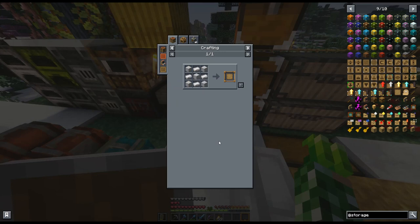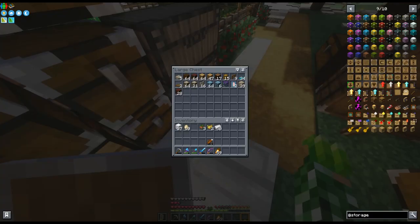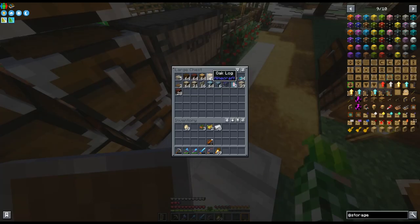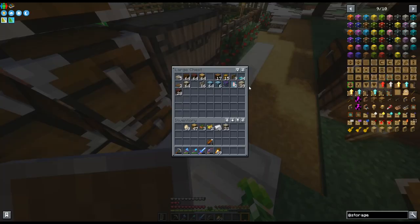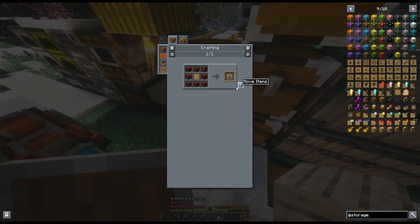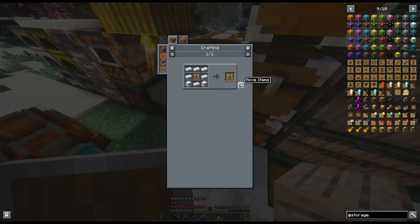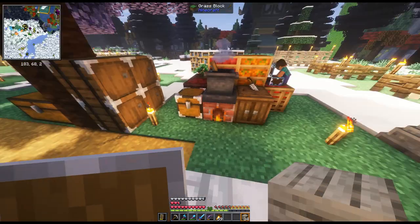We need eight logs then an upgrade base. We have plenty of planks here, so we need an upgrade base — make one of those. For the number two upgrade we need blocks of iron — six ingots and two blocks of iron, should be able to manage. Let's do the number two upgrade so now we can fit four stacks in a slot. I think that might be okay.